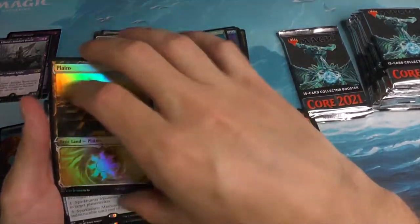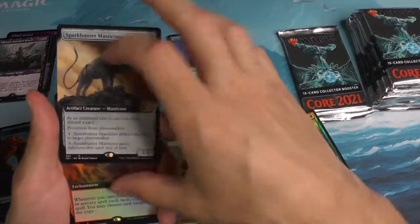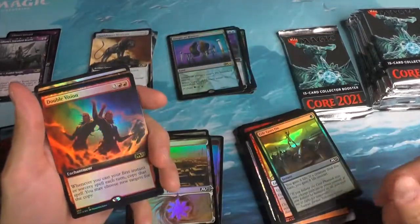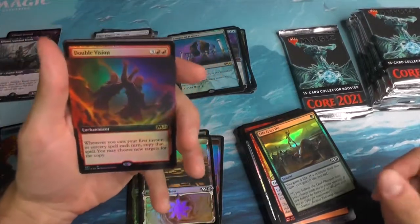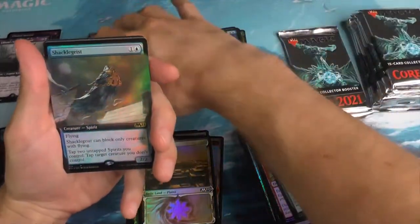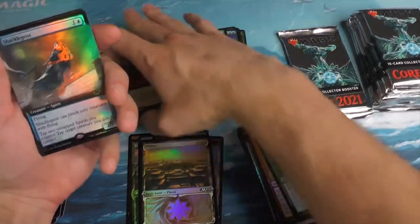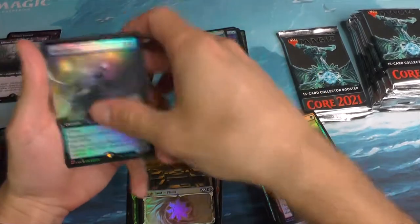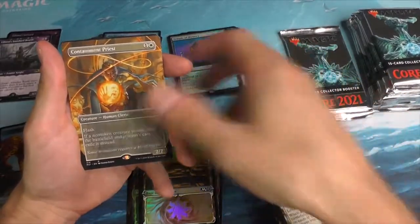Got the Planes. And a Spark Hunter Masticore. A Double Vision Box Topper — very cool. And another Box Topper. That's not quite three — one extended art, two Box Toppers. And another Containment Priest. A Liliana Steward.